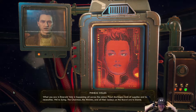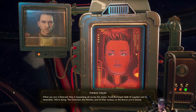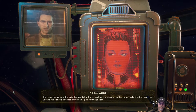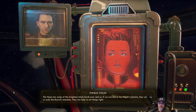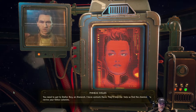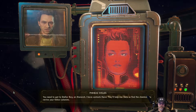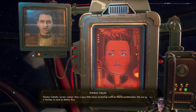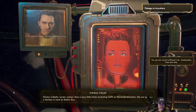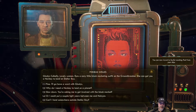What you saw in Emerald Vale is happening all across the colony — food shortages, lack of supplies, basic necessities. We are dying. The chairman, the minister, and all their lackeys on the board are to blame. The Hope has some of the brightest minds Earth ever sent us. If we can revive the Hope's colonists, they can help us undo the board's mistakes and set things right. You need to get to Stellar Bay on Monarch. I have contacts there. Gladys Kulkelly runs a cozy little black market outfit on the Groundbreaker — she can get you a nav key to land on Stellar Bay.